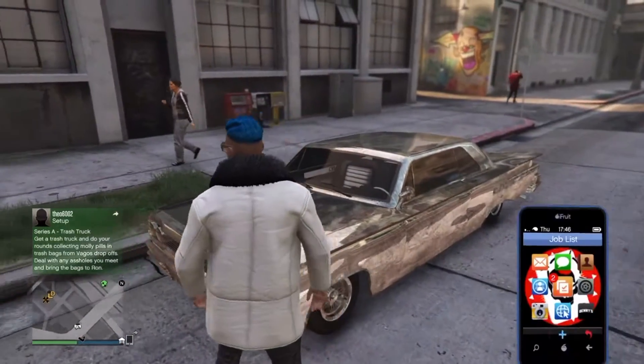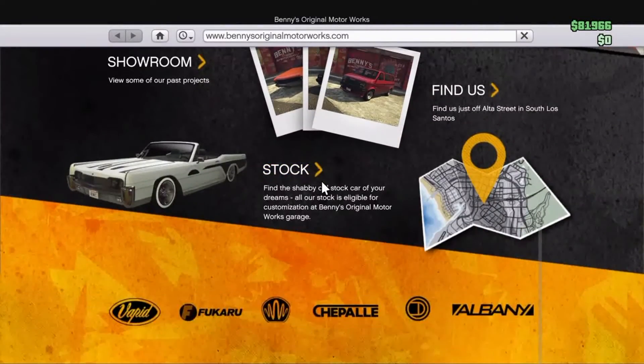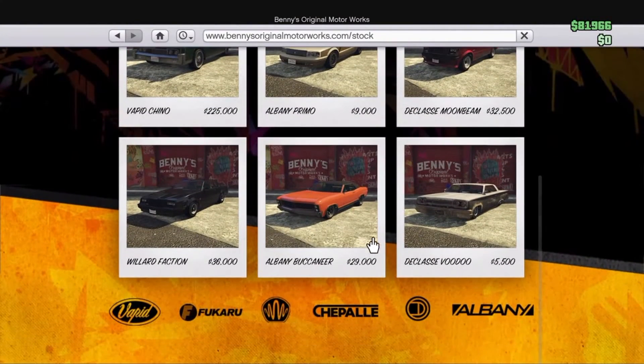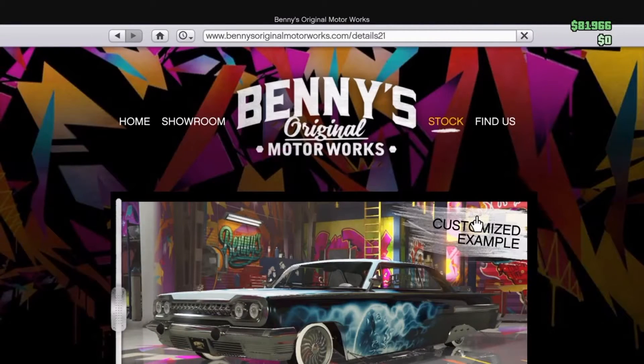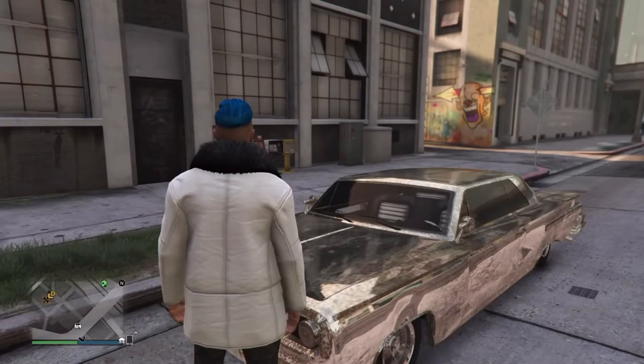First, you're gonna have to get a lowrider car. Go to Bennies on your phone, scroll down and it should say something like 'stock.' Buy the car — it's called the Voodoo, it's about $5,500. There's like a 30-minute wait each time, but most of you can afford this.